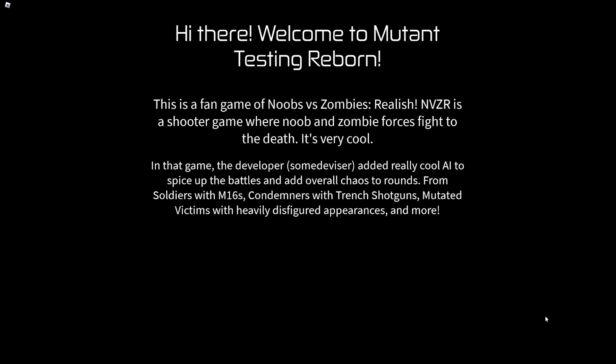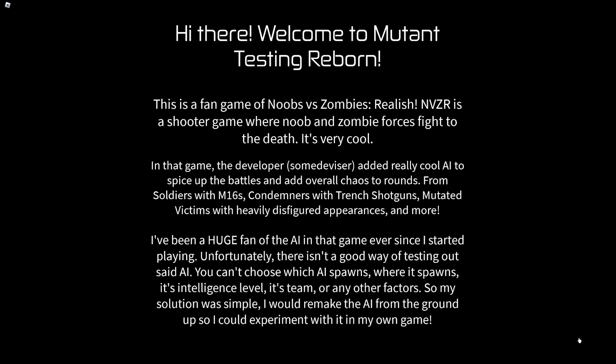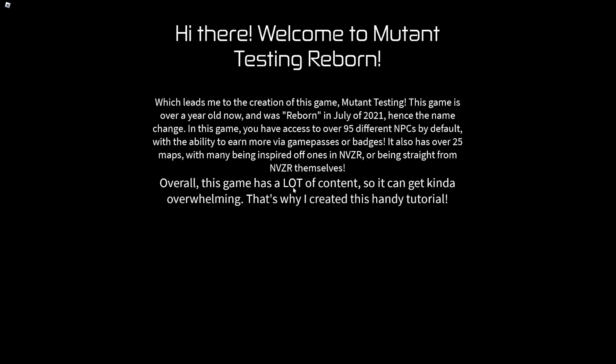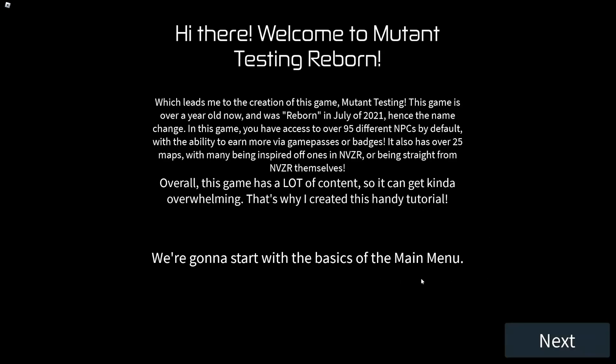Press the next button. It says in that game, next button. Then it says I've been a huge fan — that's all it says. Next button. Mutant Testing, next button, has lots of content, next button. That's how you complete that tutorial. Now we're going to do basics of menu.